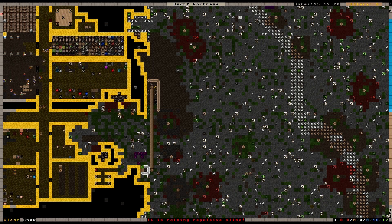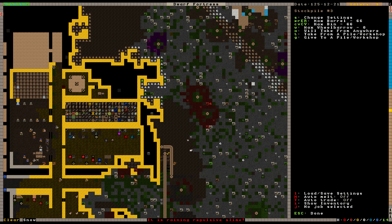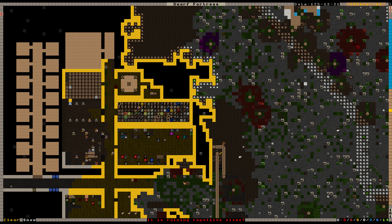Maybe I actually need to wall this off so they can't easily get out. I know what I can do — I'm going to build a door. Here's a question: if I build a door, will enemies be able to break it down? Because if they can't, I'm not going to build it where I'm intending to. I don't want a situation where our fort can be protected by just a wooden door and enemies will never try to pass through it.